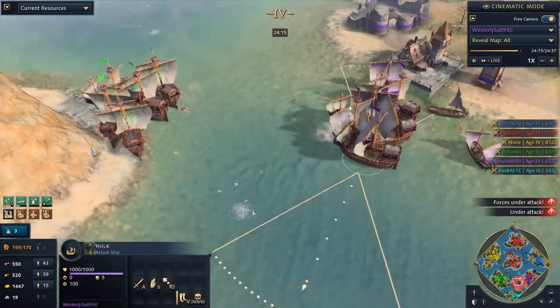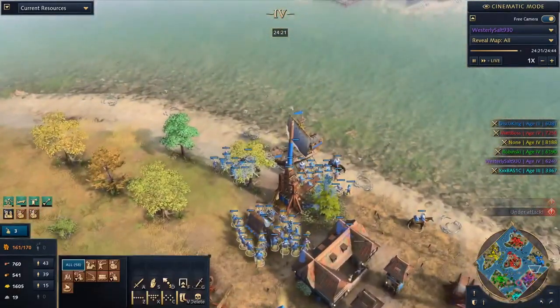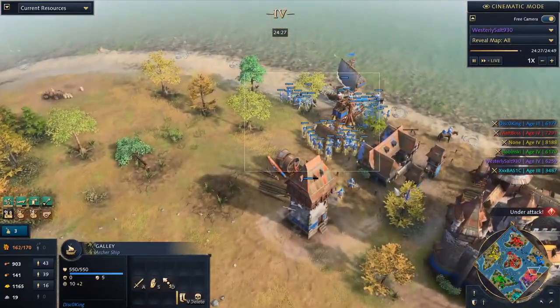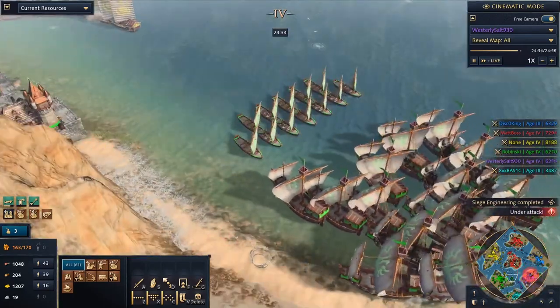Looking to the southwest, a little bit of a naval skirmish. Westerly is now reminded that he has all these hulks, and those hulks would just be so punishing. You could kill the transport ship that Disco King is using to pressure you — this mostly melee-based army would not be able to do much against the ships. Really need to get those bad boys in there.